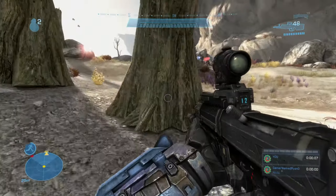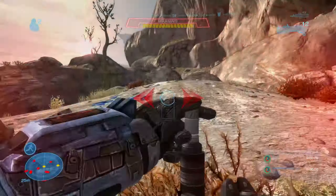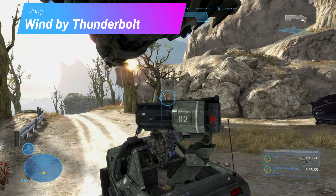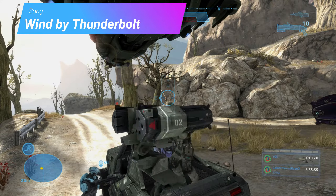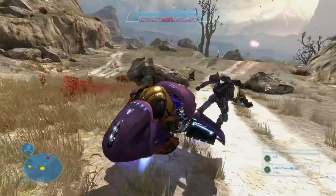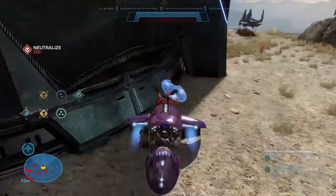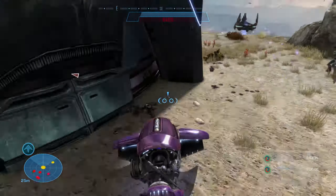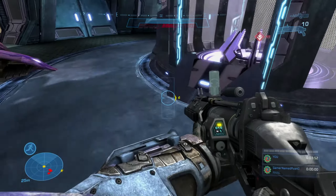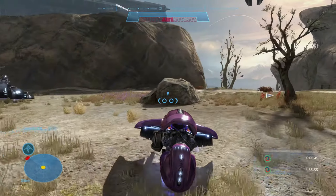The first section of Tip of the Spear didn't have anything of note — just the same approach as previous levels. Once the Warthog was dropped I jumped in the passenger seat for a free ride. When we got to the AA gun I stole a ghost and used it to splatter and shoot some enemies. Once inside I was pointing at just the right angle to both break the shield and shoot a grenade into the battery.